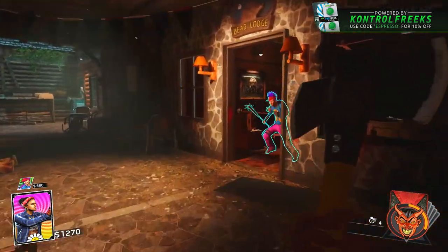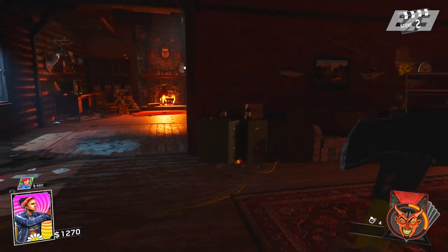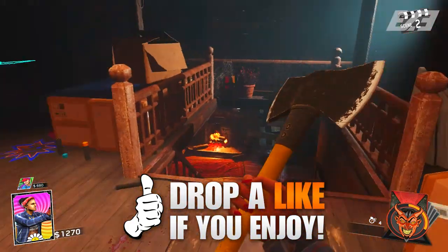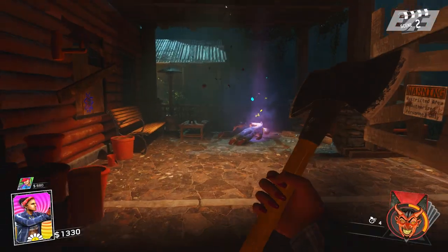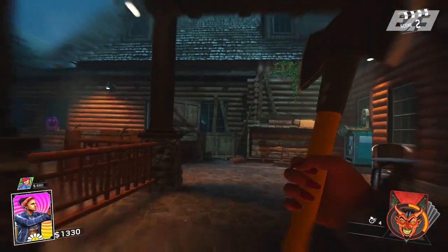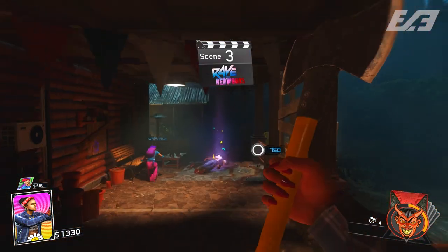Specifically how to get on the power, because it's a little bit different than Zombies in Spaceland. There's not multiple different switches — there's only one main power source for the entire map, as we've seen with Treyarch zombies. Let me show you how to get to it and activate it. It's rather quick and simple but might cost you some points, so you need to accumulate some.